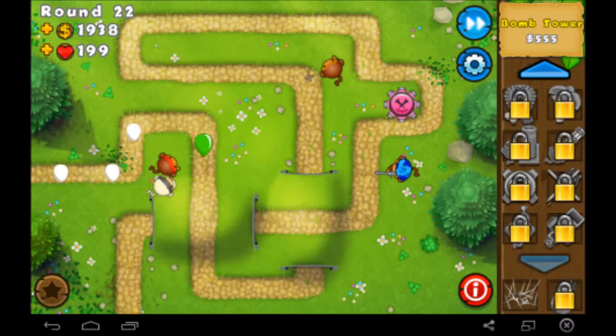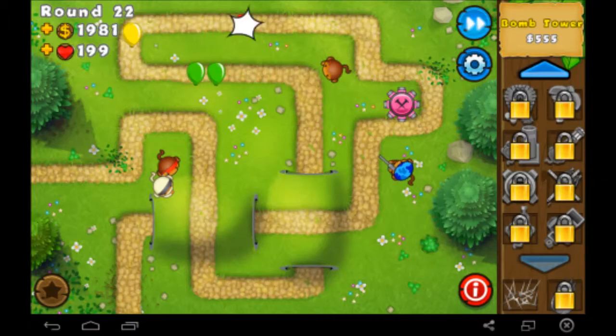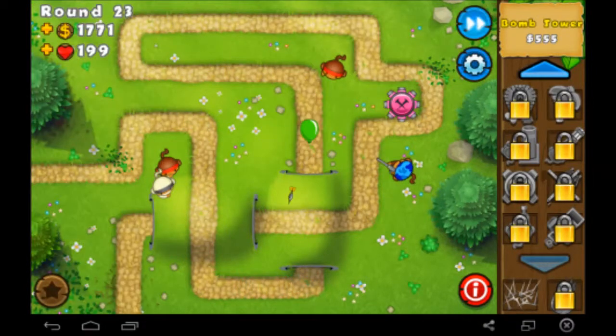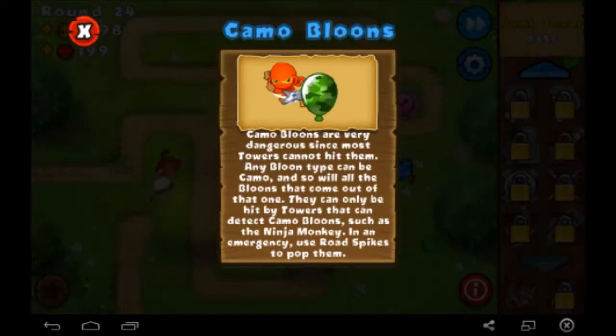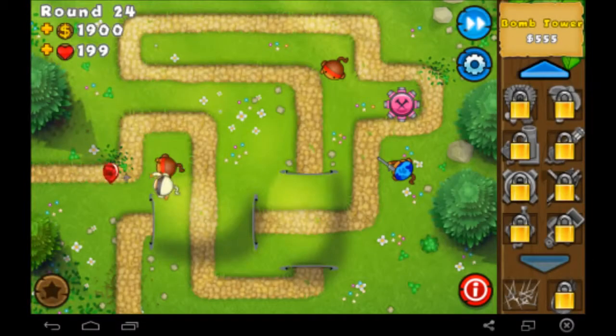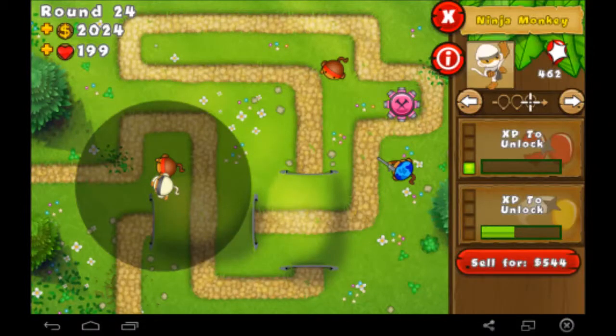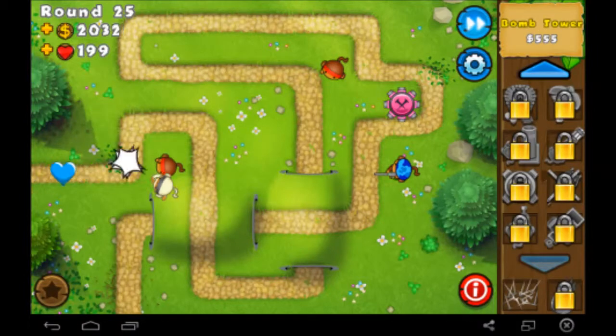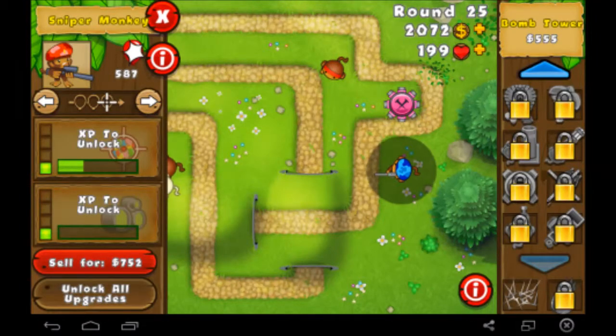I haven't been reading the little tooltips because I'm used to ignoring them — you can turn them off. I'll turn them off eventually. Camo balloons are very dangerous since most towers cannot hit them — you need a specific upgrade to detect them. Ninja monkeys can detect them once you get the right upgrade, and the sniper monkeys can attack them with advanced eyesight. The night vision goggles upgrade lets you see camo balloons — we just haven't unlocked it yet.